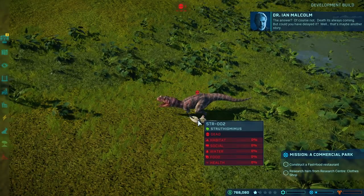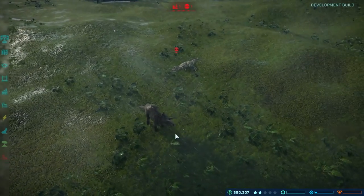Ranger teams are very important. You need them for pretty much everything in the park. They fix things, they restock, they look after your dinosaurs.